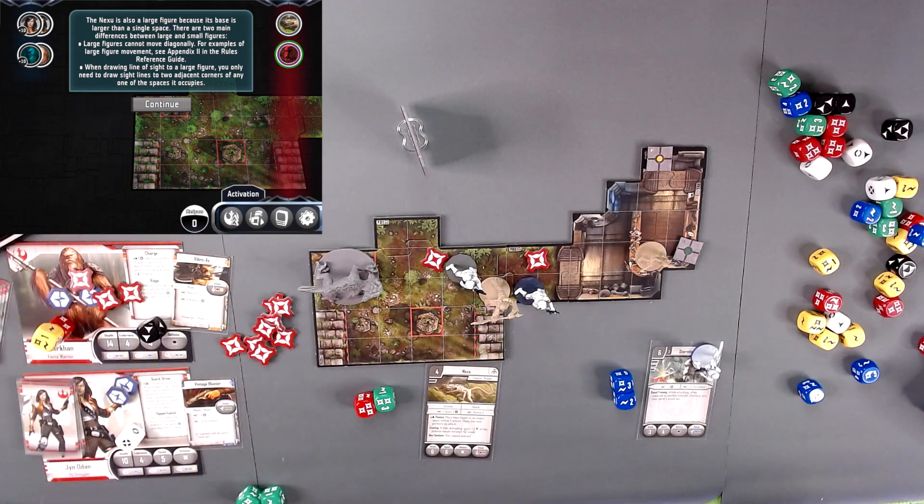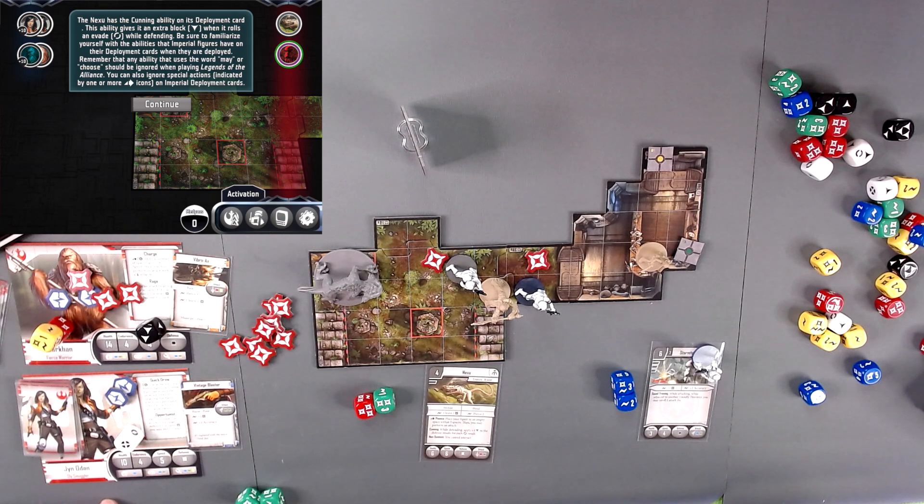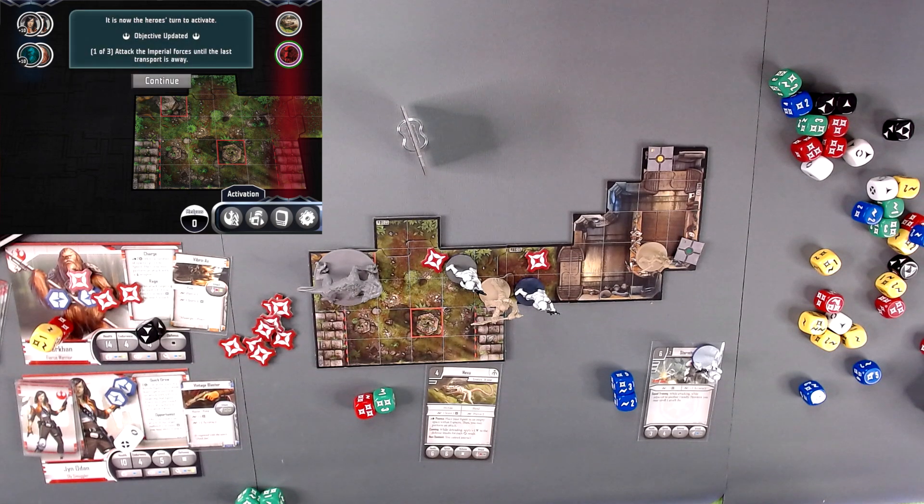Nexu has the Cunning ability on its deployment card, which gives it an extra block when it rolls an evade while defending. Be sure to familiarize yourself with the abilities that Imperial figures have on their deployment cards when they are deployed. Remember that any ability that uses the word 'may' or 'choose' should be ignored when playing Legends of the Alliance. You can also ignore special actions indicated by icons on the deployment cards.